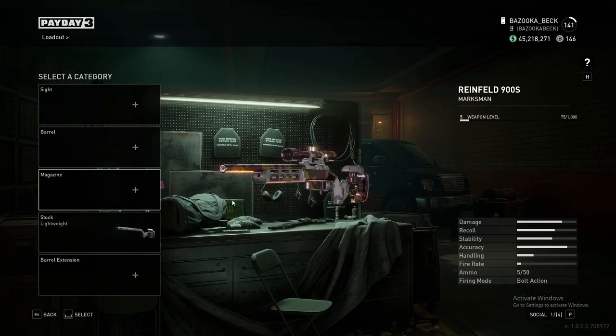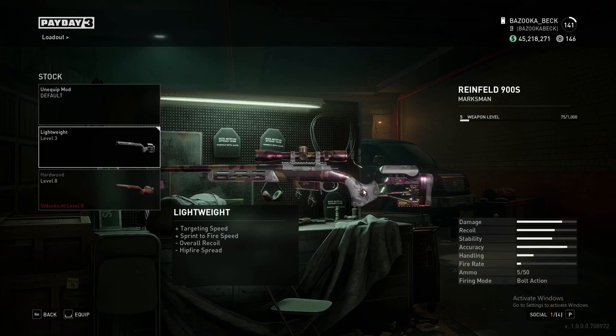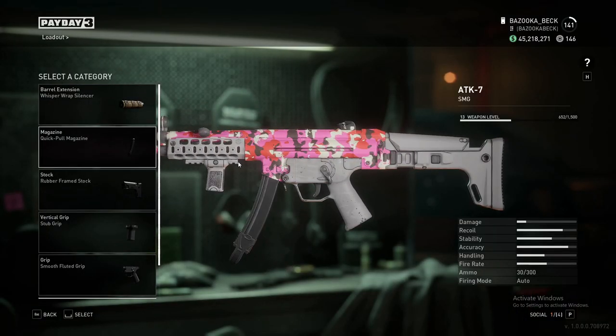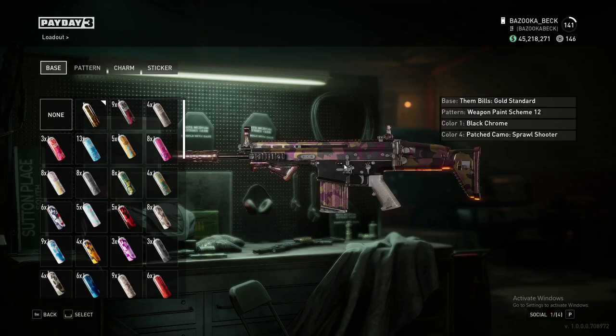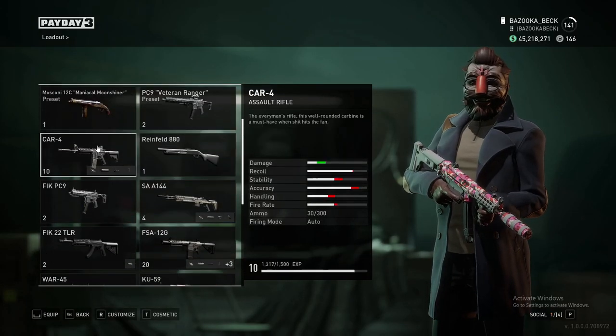This will work better on some guns than others. For example, this bolt action — the whole stock you cannot change to be one of the new secret camos, unless you put on this stock, then only half of it can be. But as you can see earlier with the Scar or with the MP5, you can have the whole gun be the secret camo. So it just depends on what the gun allows.